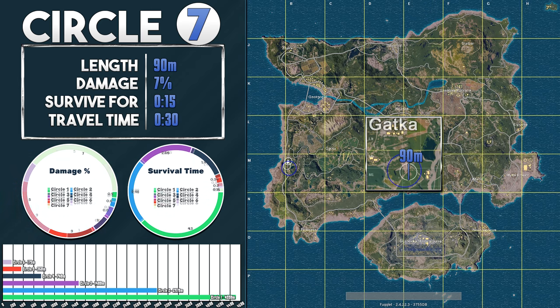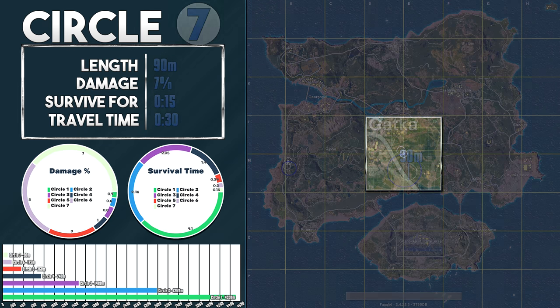The 7th circle — be Rambo and kill everyone, or shut your mouth and only fire in case of emergency. 90 meters is all you get to move around on. The blue circle now ticks for 7% damage, which means you can only survive outside for 15 seconds. The blue circle takes 30 seconds to bring in the 8th and last circle of the game.